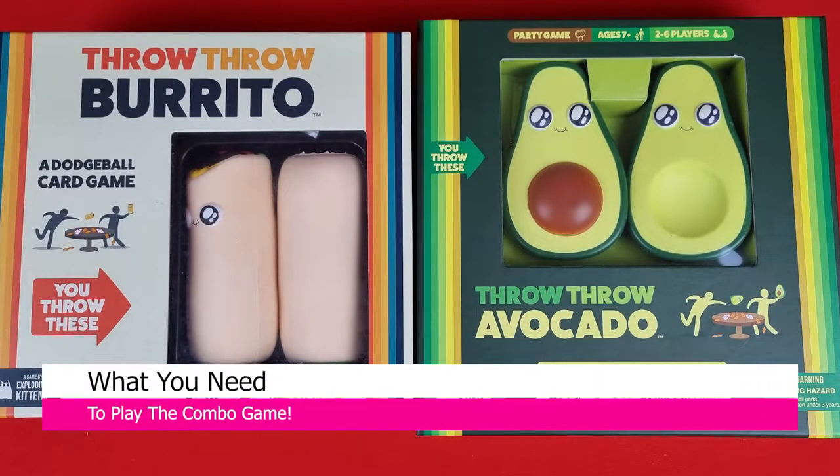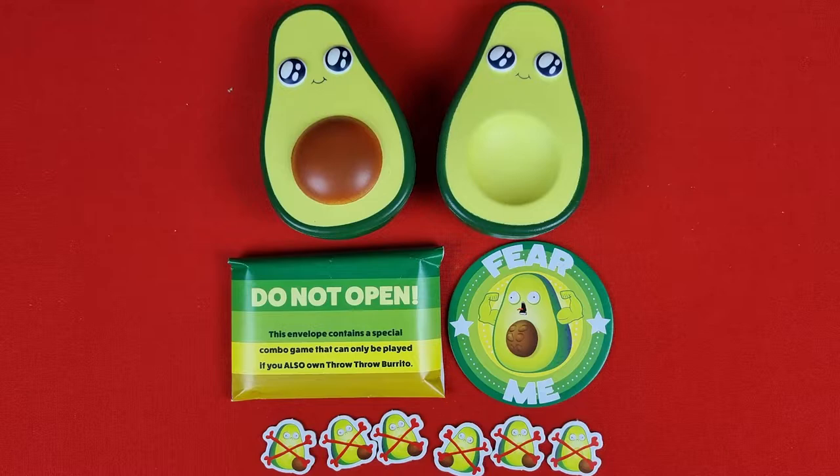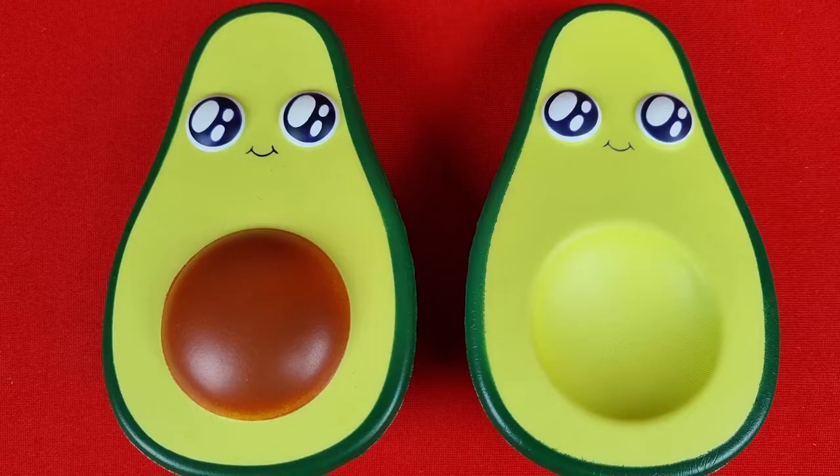First, you will need one of each of the games. From Throw Throw Burrito you will need all of the items in the box. From Throw Throw Avocado you will need the avocado boo-boos, the Fear Me badge, the avocados, and the extra packet of cards in the envelope.